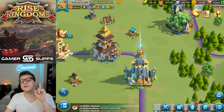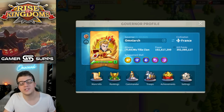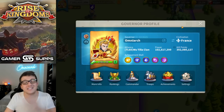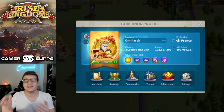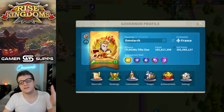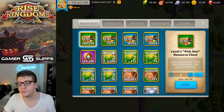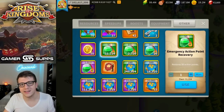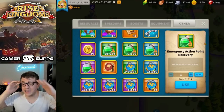Speaking of barbarians, we have to talk about action points. Right now my action points are completely full, which means I haven't been spending them down. Spending your action points during the proper events is a great way to turn them directly into gems or at least good value. The best way to spend down your action points is to save them all for an event.